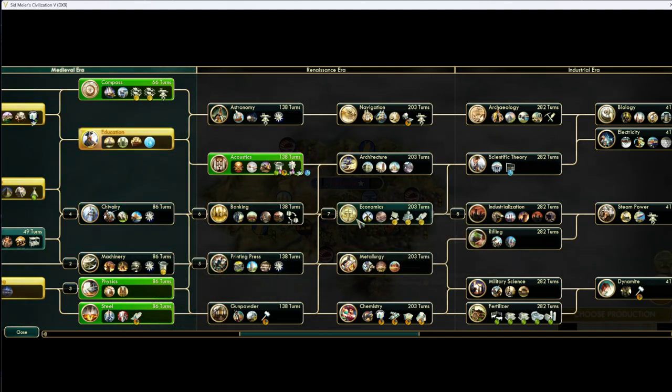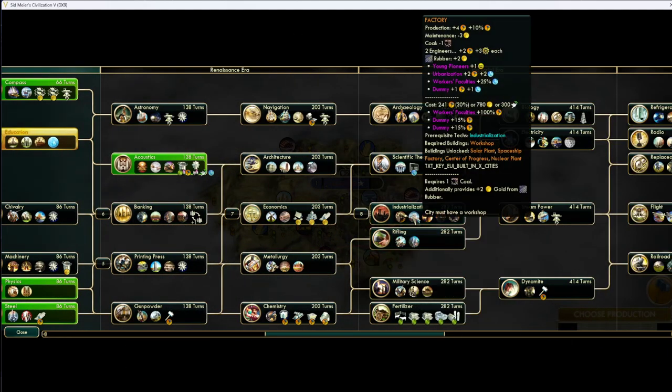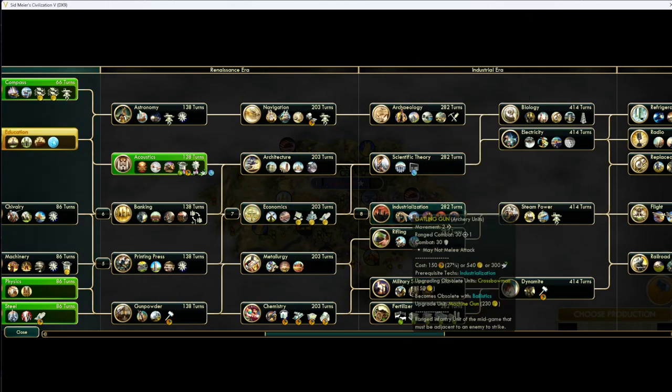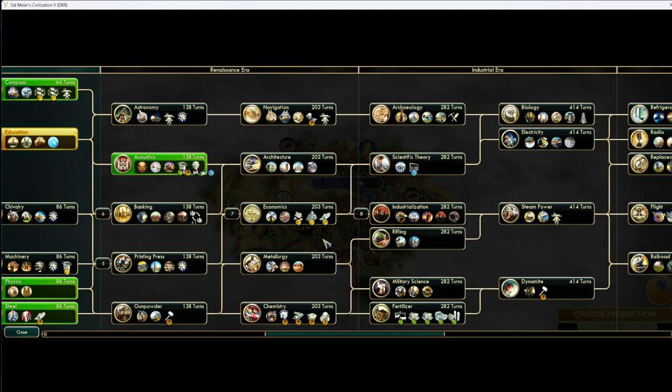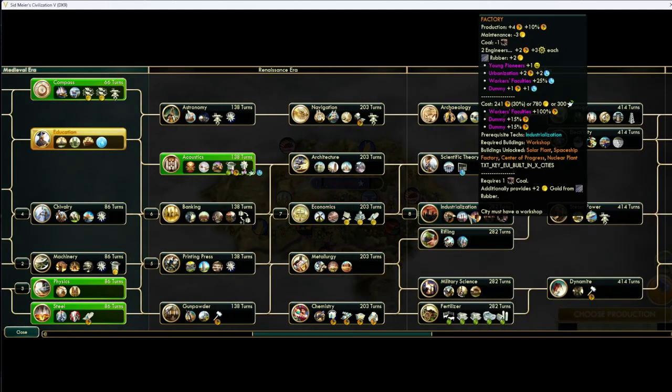Factories — build your factories instantly. No ifs, ands, or buts. Once you tech it, you should build it. The only exception is if you're Order and waiting for factory signs, but even then, just build your factories. They're so efficient for base hammers — 10% production in every single city — and the ideology bonus is so good.